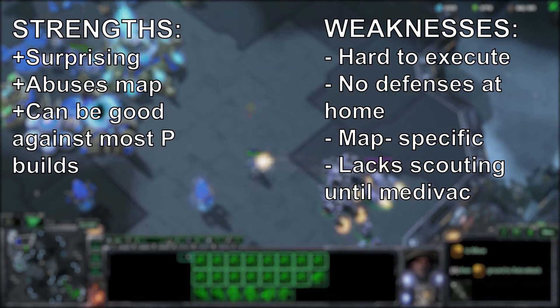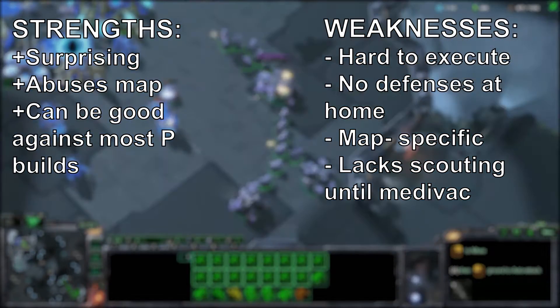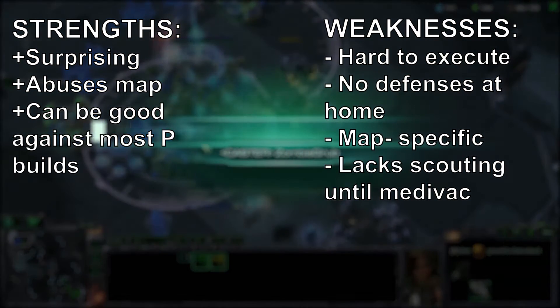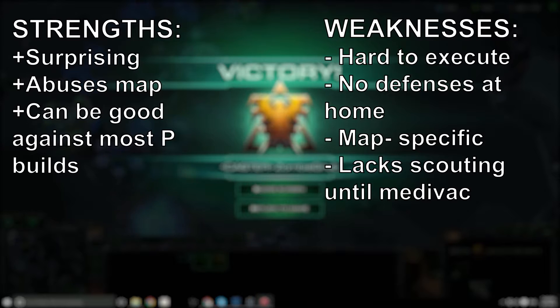It's really hard to execute, as any cheese or proxy build will be. There's no defenses at home, so if they manage to get units across the map, you could be in a world of hurt — keep track of what they're doing and notice if you need to keep marines at home or build a bunker. This is map-specific and really does abuse the back rocks, so use it on King Sejong. It also lacks scouting until the medivac pops out and you go for the widow mine drop, so if they're proxying you, you won't see it.